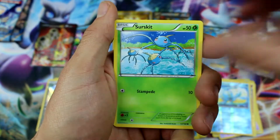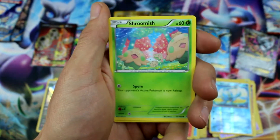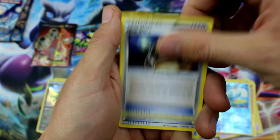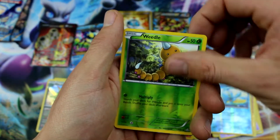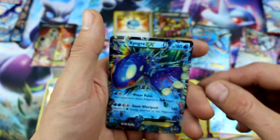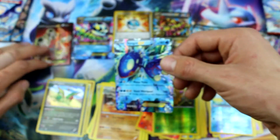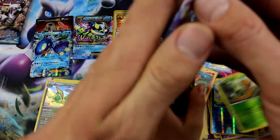Next up: Marill, Surskit, Zigzagoon, Treecko, Shroomish, EXP Share, Energy Retrieval, Grovyle, Weedle Reverse Holo. Another Kyogre EX! That's cool — that's a good one! That's like $5 — he's worth $4.99. He's worth more than that Camerupt! Man, we are getting some amazing pulls!